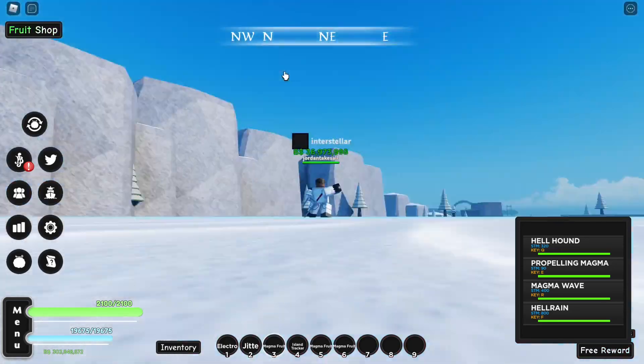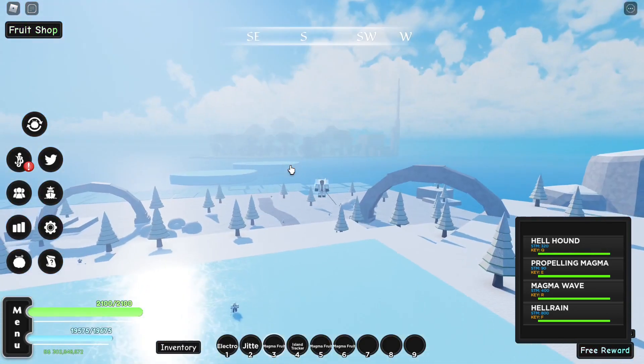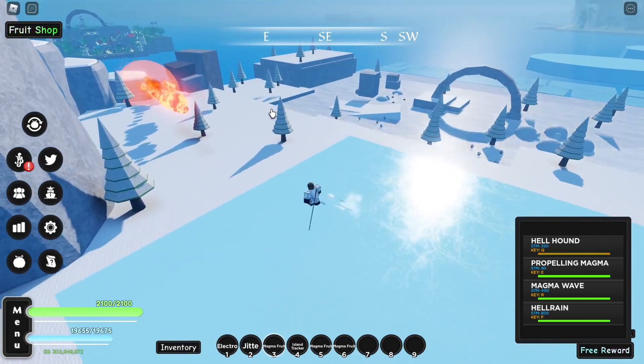So the cube — obviously hellhound — that's not bad, that's pretty cool. I want to see the face actually, but obviously there's no way for me to do that. Anyways, it's a magma face literally — that's actually pretty good.